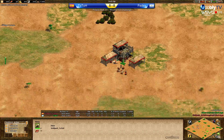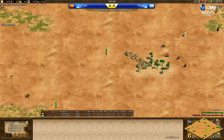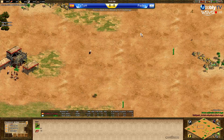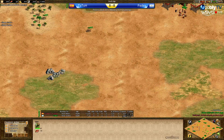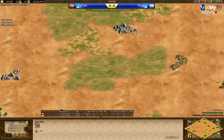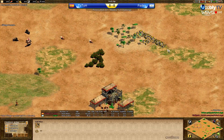Boars in the back — that is nice because it is really easy to lame boars on this map. Four deer in the front but they can be pushed; it's about one screen distance here. Stone at the side, main stone in the front, secondary gold in the front, but what you really want is the main gold in the back.